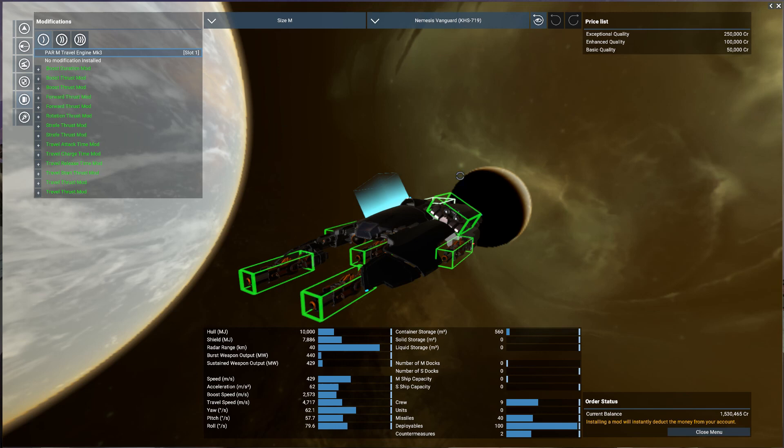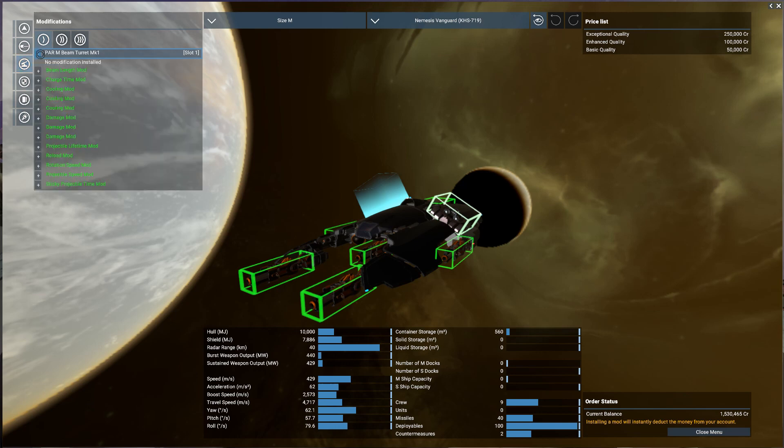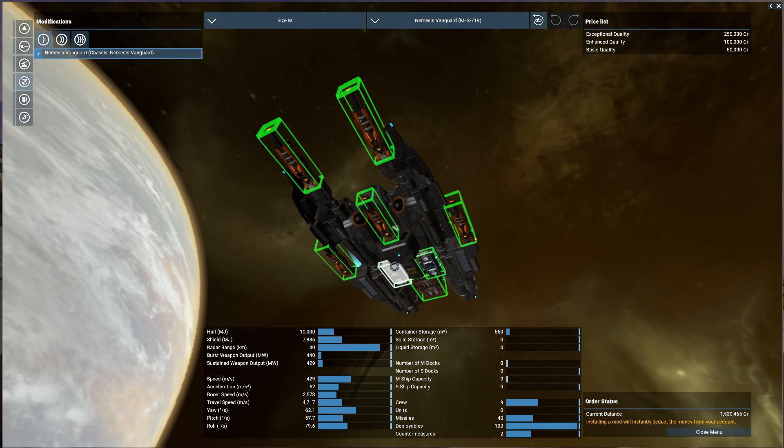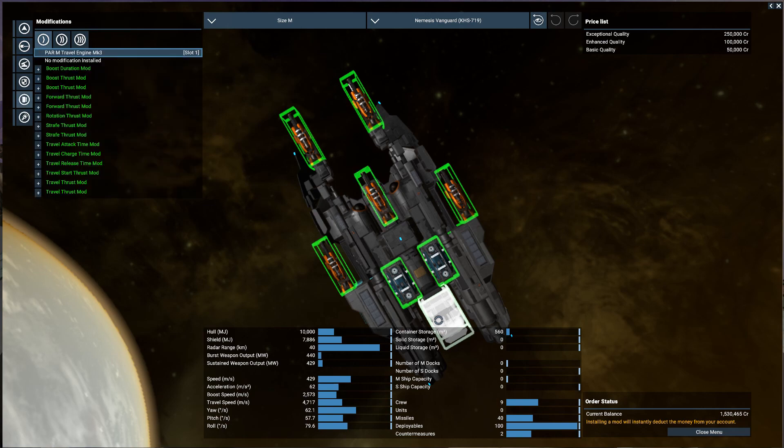One of the things about this - the type of engine I'm using - it has a slower boost speed for example. I could have a strafe forward thrust mod - that would be acceleration. Travel start... oh, paint modification - I'll have to sort that maybe. Turret modifications - I've only got one. That's my turret, that's my engine.